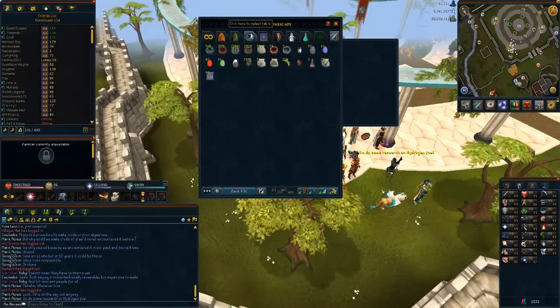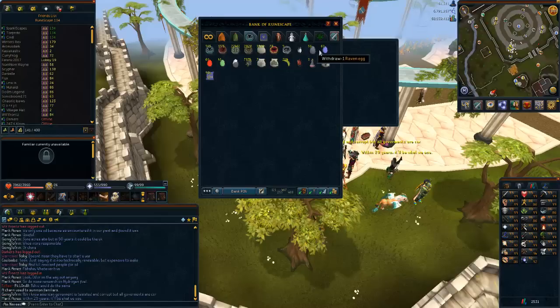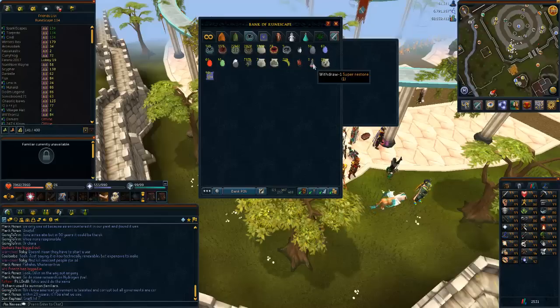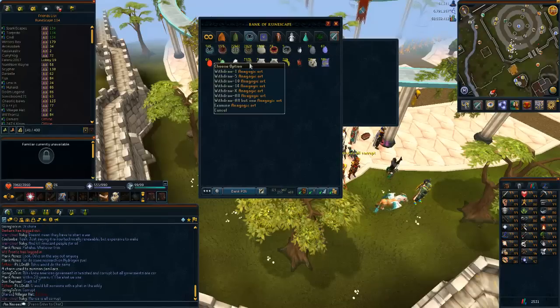Then in tab number four, I've got my summoning tab. I have got 22,000 green charms, which is amazing. I've got loads of those items in here. Anything involving summoning or some anagogic ords goes in here, along with some bird eggs, etc.